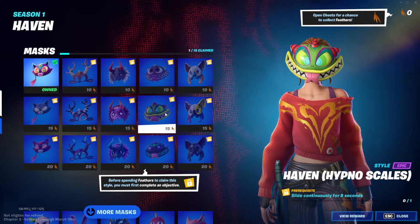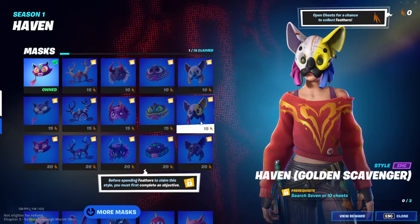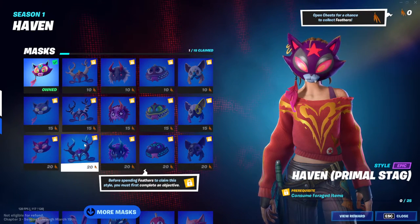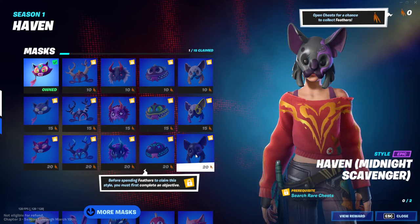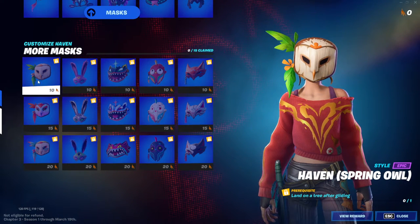Slide continuously for eight seconds. Search seven I.O. chests. Catch fish. Consume forged items. Hunt wolves. Deal damage to opponents while sliding. And search rare chests. All those challenges are pretty easy.